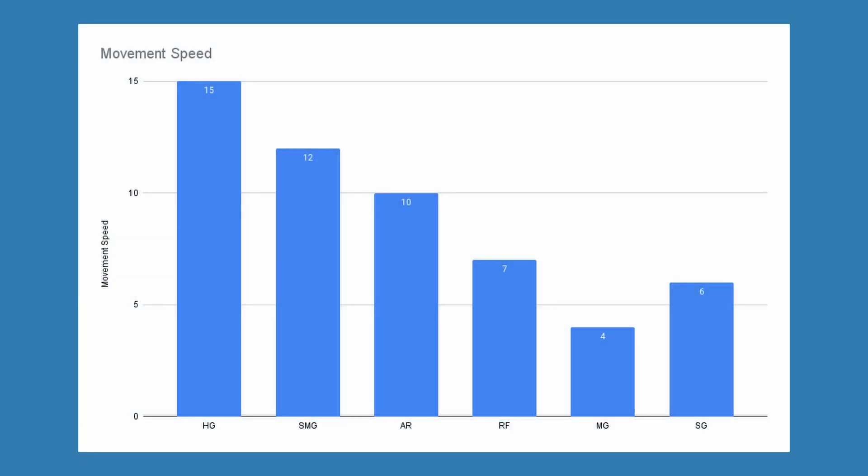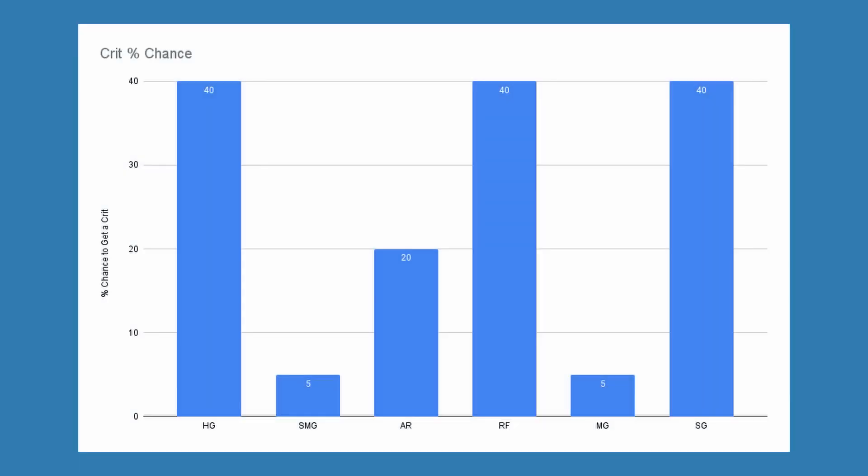Weight also applies broadly to the movespeed of the different categories: the lightest, HGs, having the highest movespeed at 15, and the heaviest, MGs, having a movespeed of 4. Crit rate is simple but logical. RFs and SGs have the highest crit rate because they're going to be aiming for critical points such as the head, or be used in close quarters combat where they'll be doing a lot of damage, respectively. The lowest crit rates belong to SMGs and MGs, which aren't known for accurate fire, but instead their volume of fire.